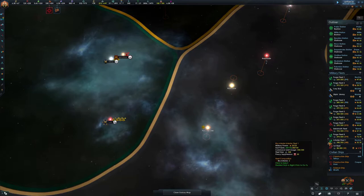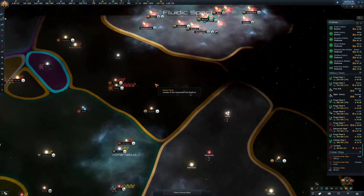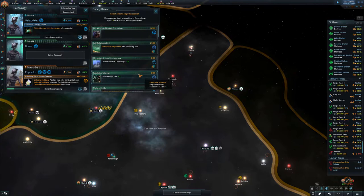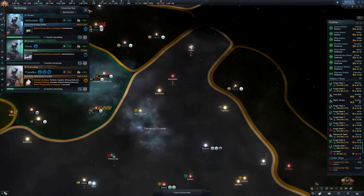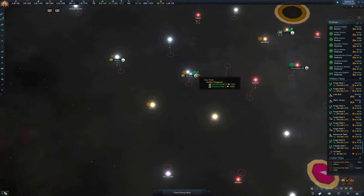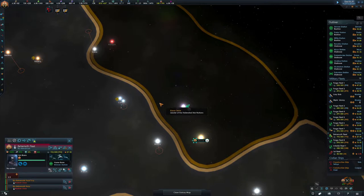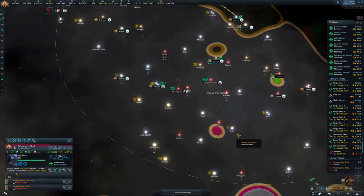We jumped out of that fight — they were too powerful for us in the end, but we did alright. These planets here are ours now, so we can send in the troops. Let's go administrative — where are my troops? They're both here. There's a planet over here so come on over. Let's find the other transport — so much territory, look at it.